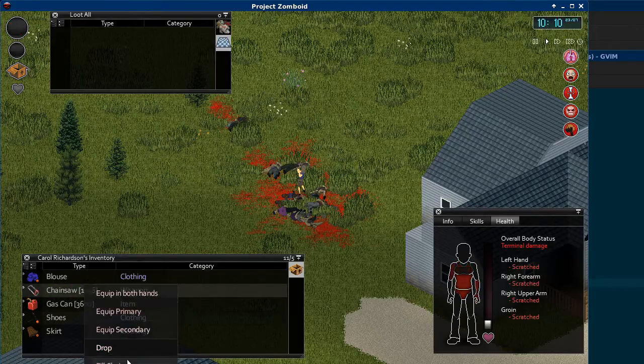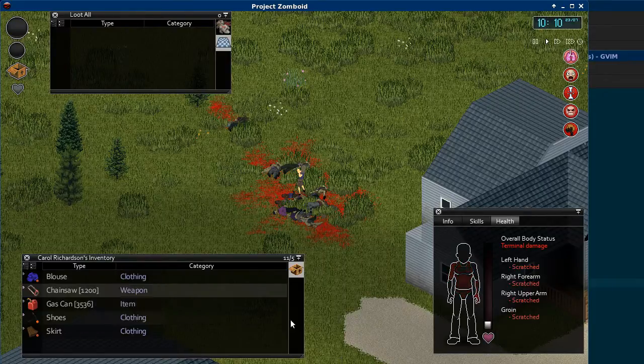So here, now I can right-click on it, say fill chainsaw, refill it, and then I can equip it again.